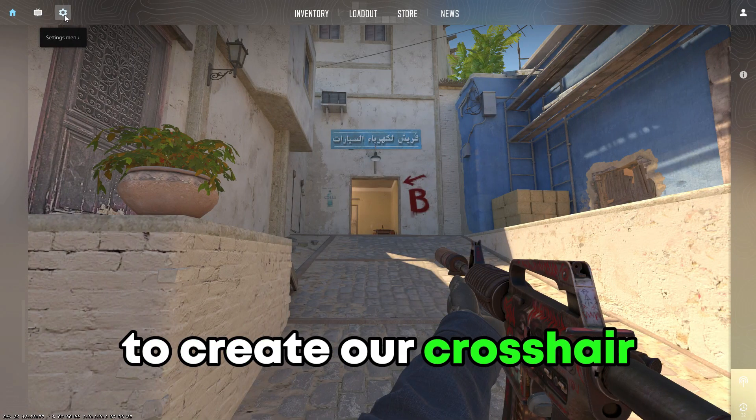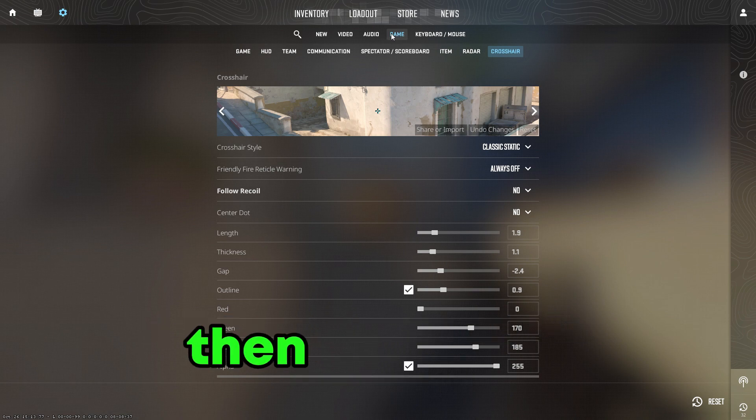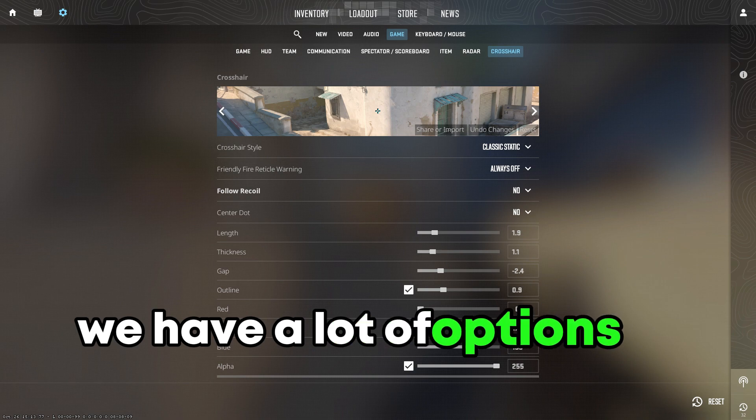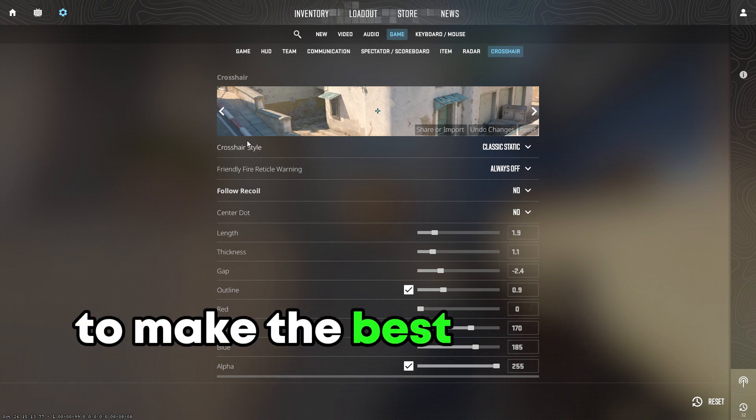To create our crosshair we need to go to the settings, then go to game and you will see the crosshair menu. As you can see we have a lot of options to work with to make the best crosshair for you.